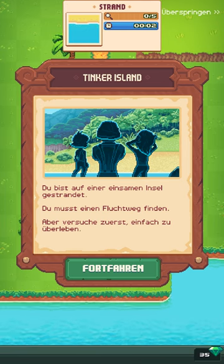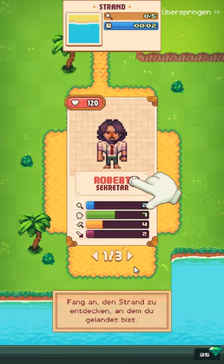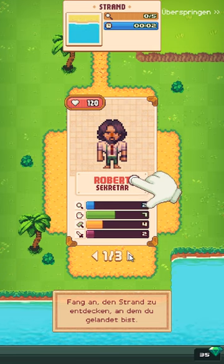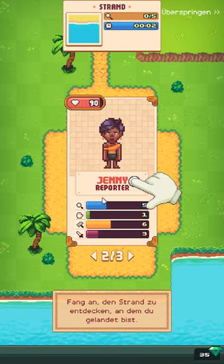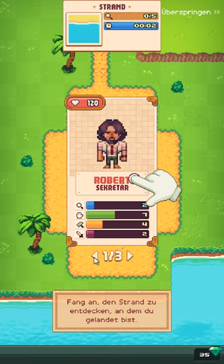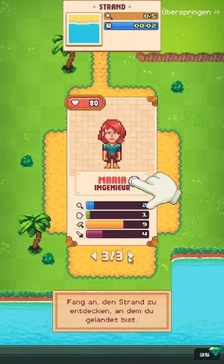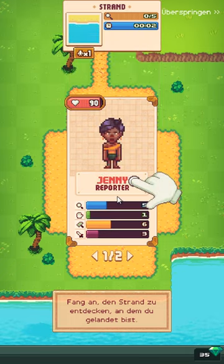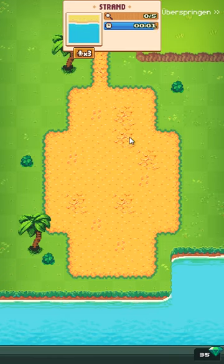Du bist auf einer einsamen Insel gestrandet. Du musst einen Fluchtsweg finden, aber versuche zuerst einfach zu überleben. Wir haben hier Robert, Sekretär, hat 120 Leben, 2 Punkte auf Akkunden, 7 in Geschick, 4 in Handwerk und 2 in Schaden. Wir fangen an, den Stand zu entdecken. Da haben wir Jenny, Reporter. Wir haben verschiedene Charaktere mit unterschiedlichen Stats. Achso, wir können alle drei nehmen – den nehmen wir, alles klar.